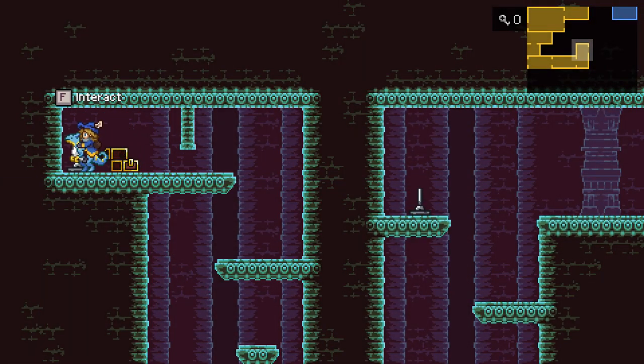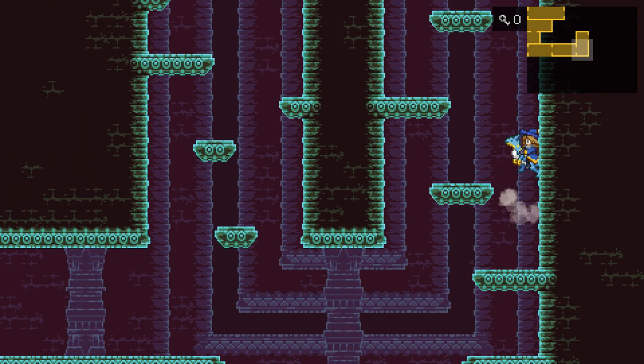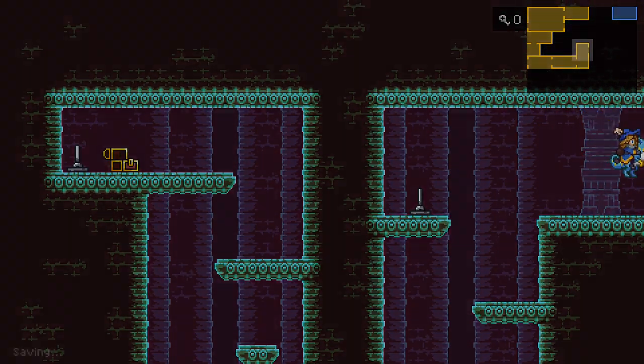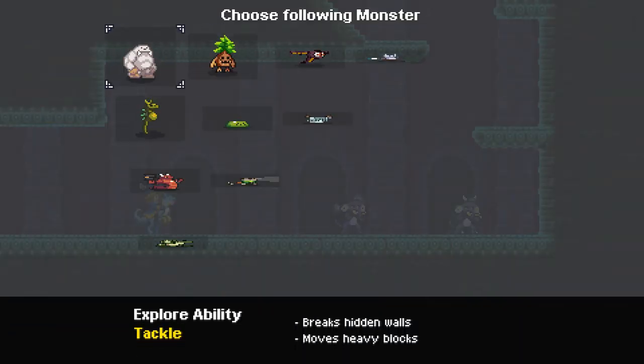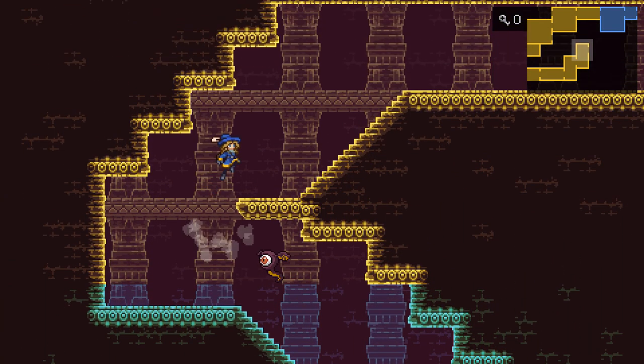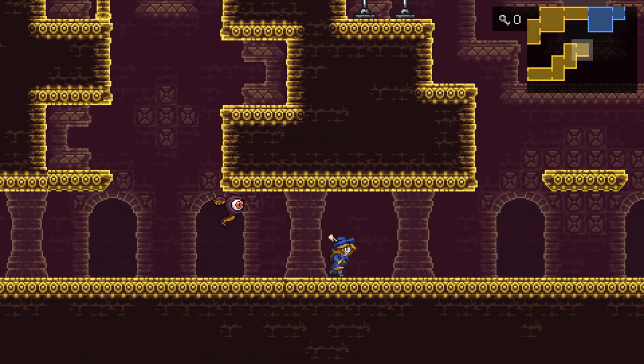We barely made it to this treasure chest. Platforming is hard — every second counts. I don't have that monster yet, the purple rat-looking one, but I can't beat it fast enough to try to get its egg.